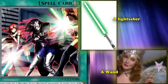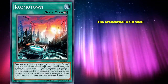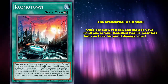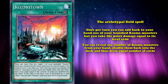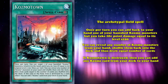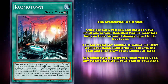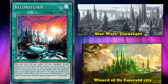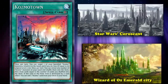Last is Cosmo Town, the archetypal field spell with three phenomenal effects. The first effect is that once per turn you can add a banished Cosmo monster back to your hand, but you take life point damage equal to its level times 100. The second lets you reveal any number of Cosmo monsters from your hand, shuffle them back into the deck, and draw an equal number of cards. The third effect is that if Cosmo Town is destroyed, you can add any Cosmo card from your deck to your hand — including another Cosmo Town, so you don't need to worry too much if the key card is gone. Cosmo Town is based on both Star Wars' Coruscant and the Emerald City from Wizard of Oz — the Japanese name of Cosmo Town is actually Emeraldopolis, which really fits the Wizard of Oz theme.